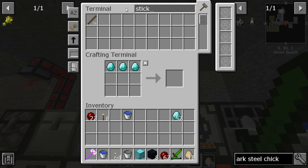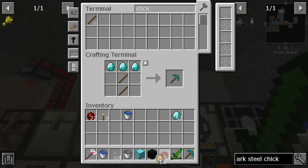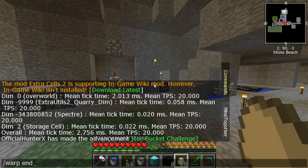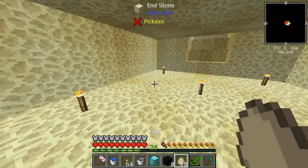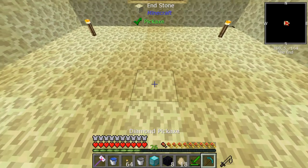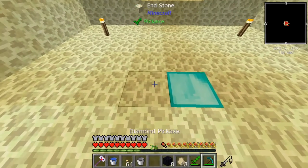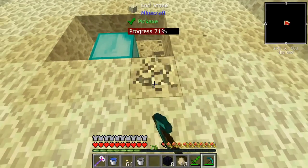Maybe next episode, if everything goes wrong, we can come back and start preparing for another fight. I think that's in good spirit — we're gonna try it out, test the waters, and if we can't do it next episode we come back and show this chicken who's boss. This is basically the replacement ender dragon fight in this pack.